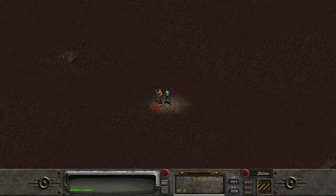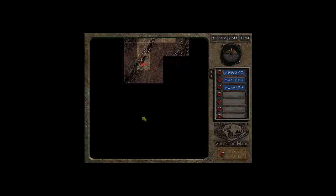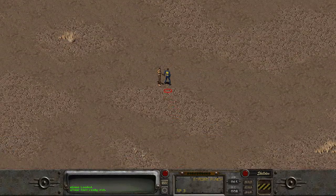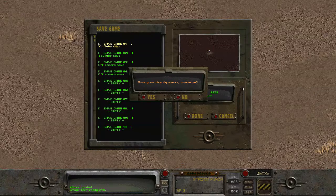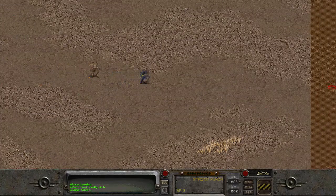Hello everyone and welcome back to another Fallout 2 video. Today I'm going to try to travel and find any town that is south of Klamath. I tried to do this in my off-camera save — I traveled south to a certain point, then tried to go east, but I kept hitting a metaphorical brick wall with encounters where, if I tried to escape them, Sulik would die.